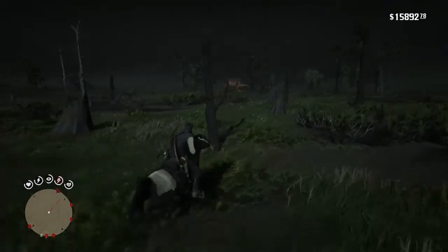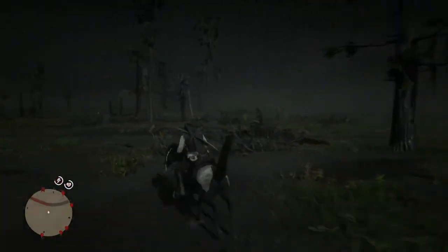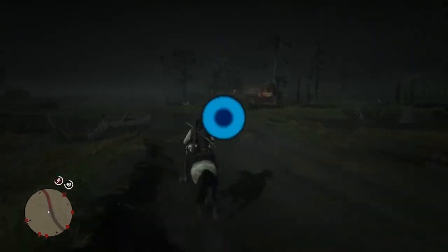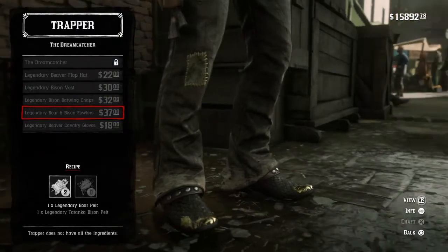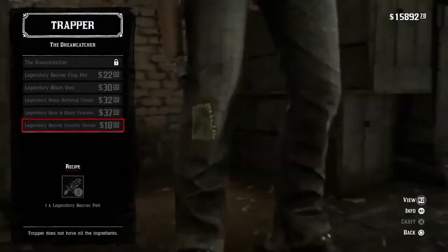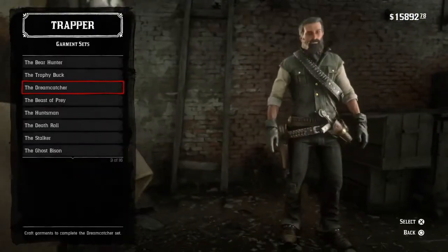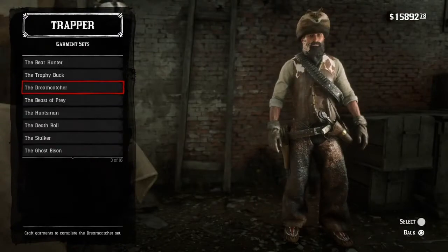Obviously I'm gonna skip this part for you guys. Enjoy yourselves. And here we can see that if you have the Dreamcatcher you could get the legendary boar pelt. There we go — bam. You can get these items. And that's it. Nothing else. Just the Dreamcatcher.